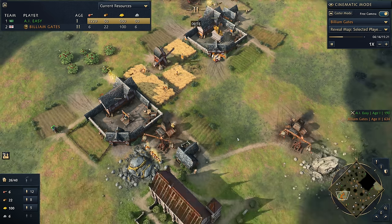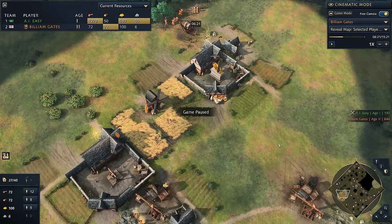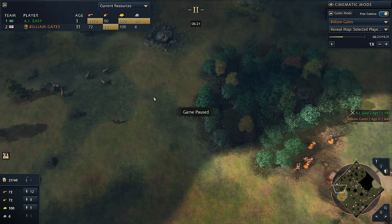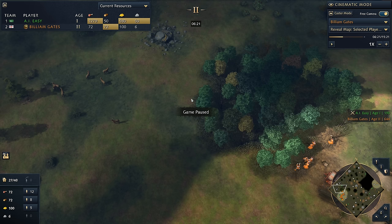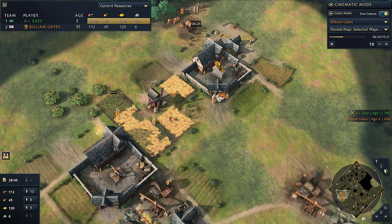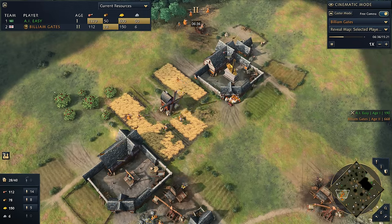We're going up to 16 farms, and we're not going to go into berries or deer. There are build orders where players like Beastie Cutie place a second TC over on the deer, but as a general rule it's more advanced and introduces many questions: Can I get the TC up in time? Can I defend it? Will I stall on food once I've run out of deer? We can just solve all that by going straight to farms — it's nice and safe, and you don't have to think too much about it.